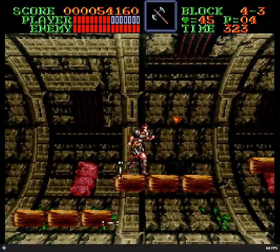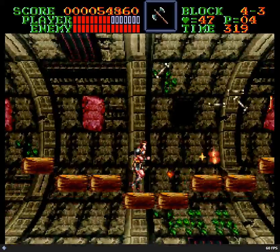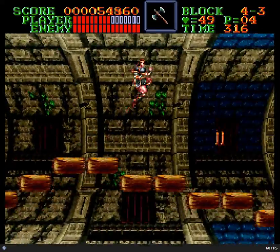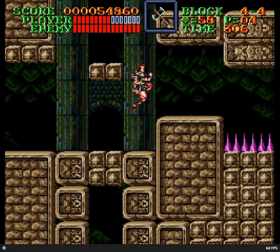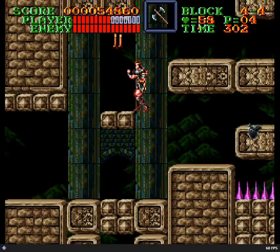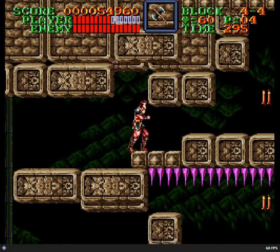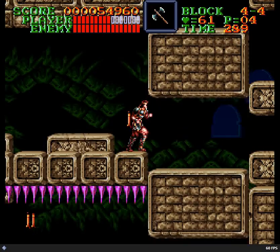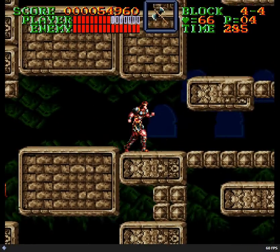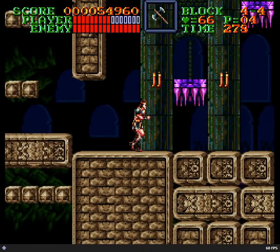One more area before the second boss is a bunch of moving blocks. This place forms a weird maze-ish thing, but there's really only one path you need to take. I don't know if there's anything of value hidden in the maze — the quickest way is just to take the path above the spikes, follow it up one level, wait for this block to pass, and take it right through that hole. That's it for the weird maze.